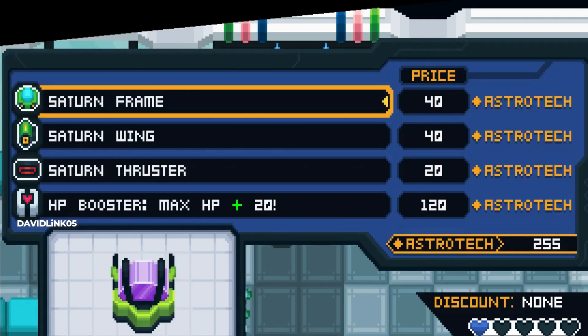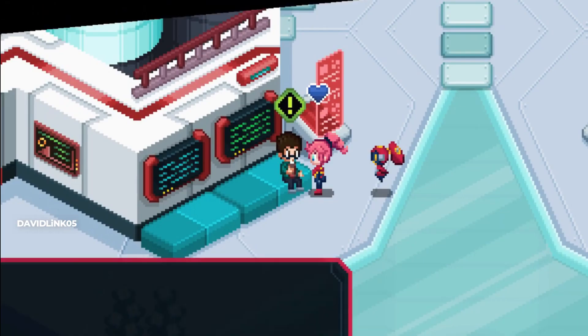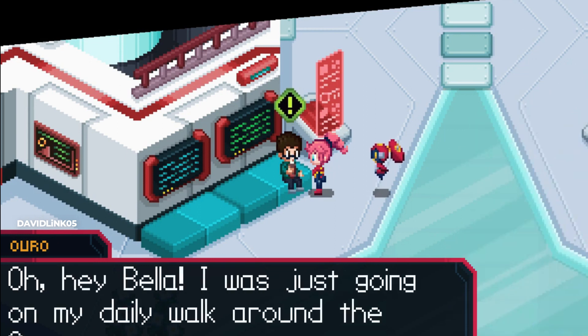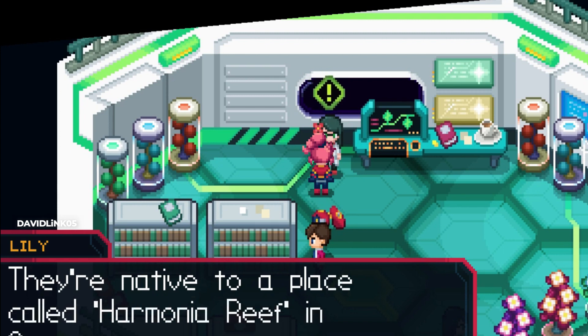There is one merchant that will only trade in skill points and they have very rare perks sometimes. There are various side quests that reward you with a good amount of pocket change or a skill. If you see an NPC with a green hexagon, they have a side quest for you.